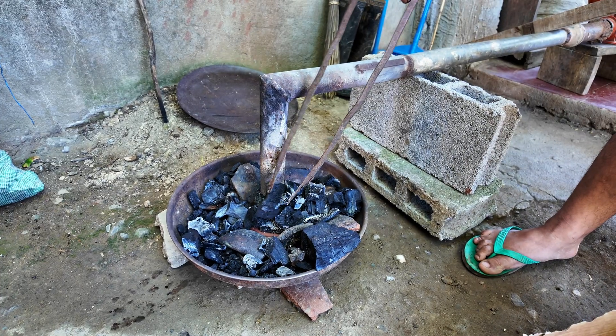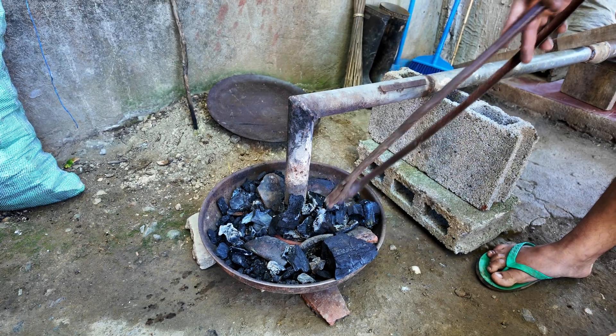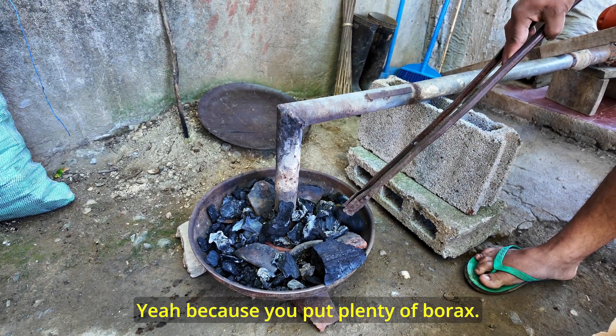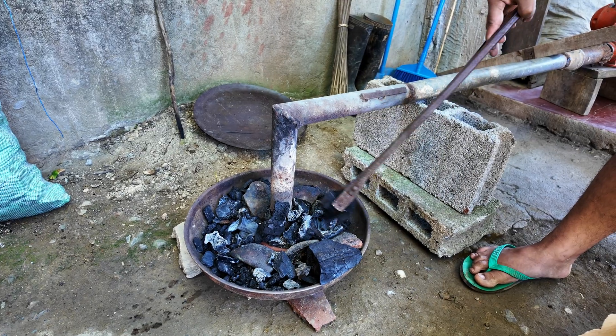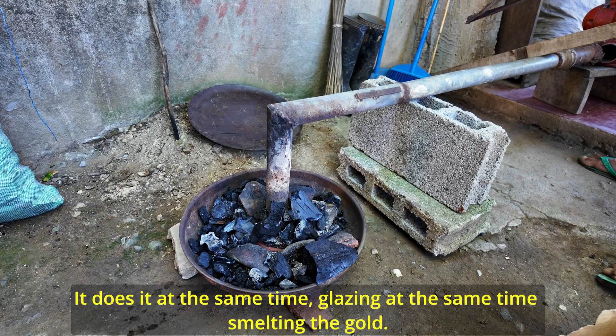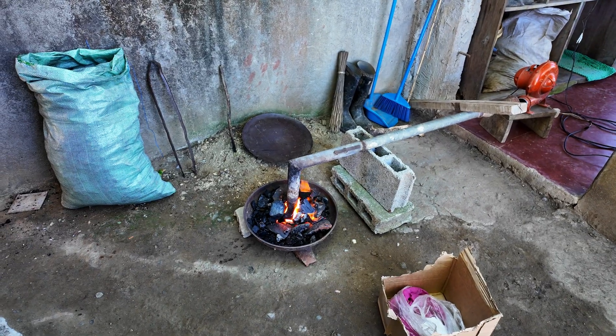So the shortcut way — when you mentioned shortcut — because you put plenty of borax and it does glazing and smelting the gold at the same time. It's a combination. So that's going to burn for about 15 minutes.